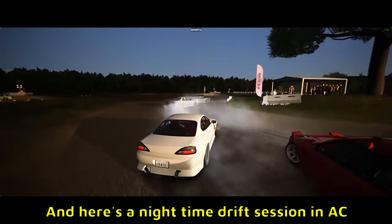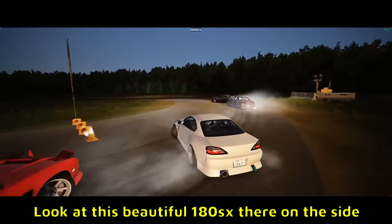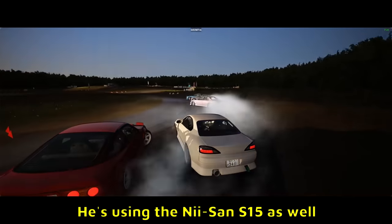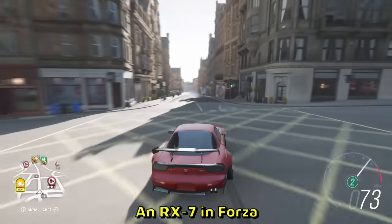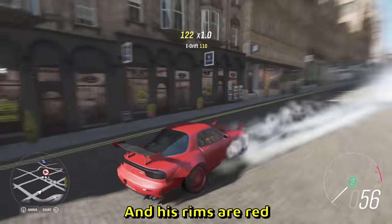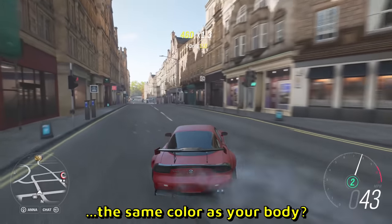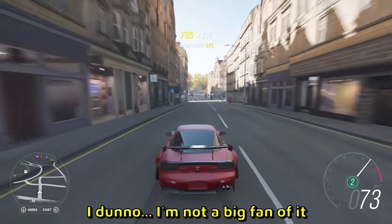Here is a night time drift session in Assetto Corsa. Look at this beautiful 180SX on the side trying to chase him — he's using the Nissan S15 as well. An RX-7 in Forza. Let's check it out. His rims are red. Guys, what do you think about painting your rims the same color as your body? I'm not a big fan of it.